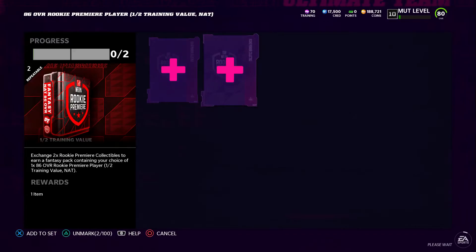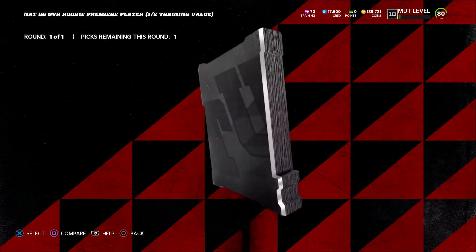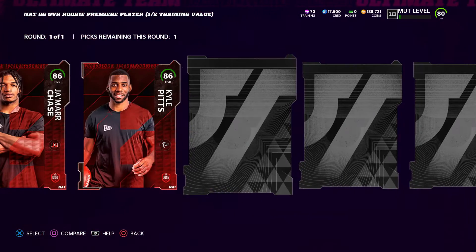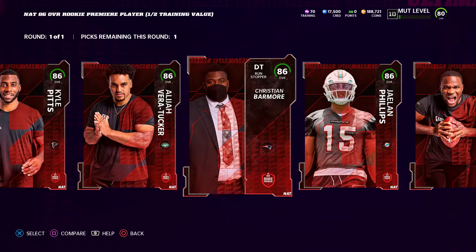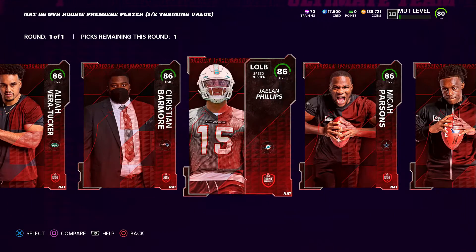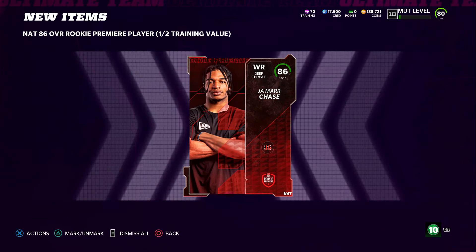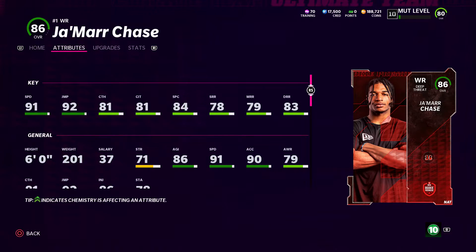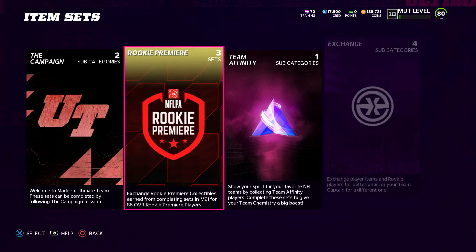Now let's get who I actually want — Jamar Chase. He's literally the fastest wide receiver in the game, and I do run a 25 out of 50 Bengals themed team. I'm a Bengals fan, so it makes sense. He has 91 speed on this card, which is going to be absolutely ridiculous. If you're interested in other players, I'd consider Moe Rigg, JC Horn, Kyle Pitts, Jamar Chase, or Trevor Lawrence. With zones being as bad as they are right now, you literally cannot press him or guard him with a zone.